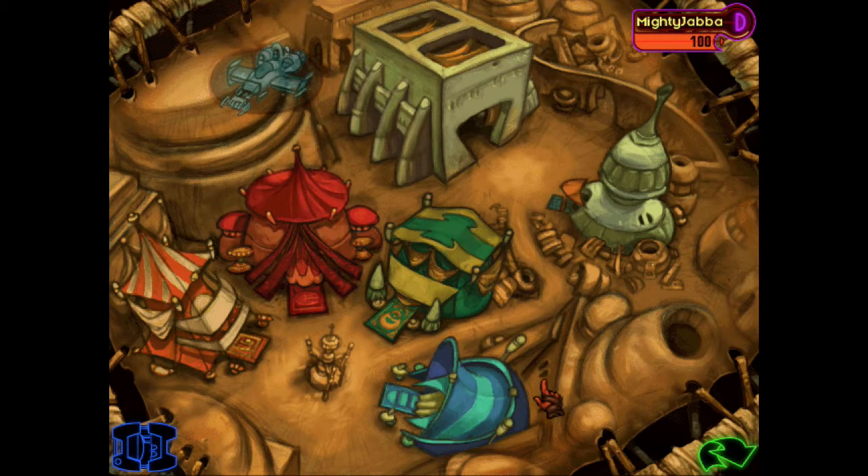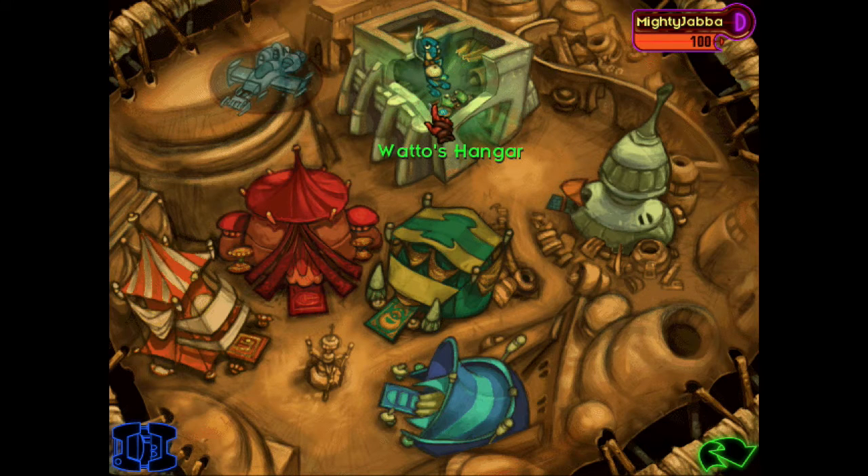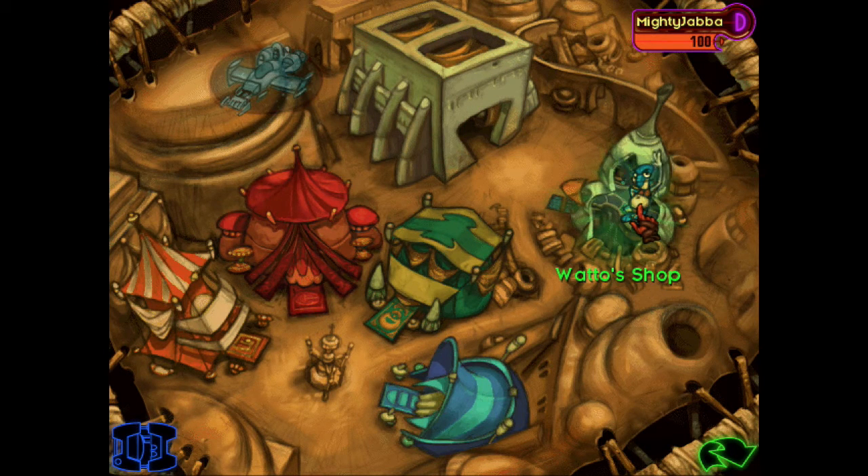A map of Jabba's Game Plaza serves as the game's hub screen, allowing you to choose any of the four games, return to Watto's shop, or go to the garage to work on your ship. You can play the games in any order and as many times as you like — in fact, you're basically required to play them all multiple times to earn enough credits for even a basic ship.